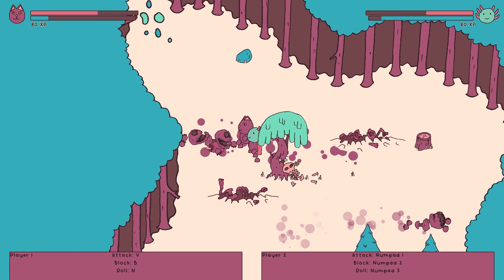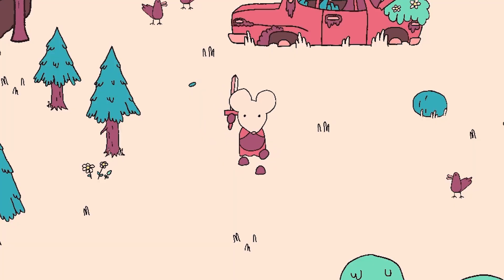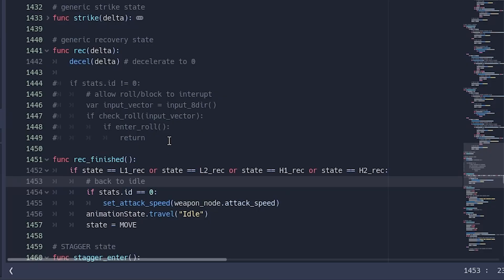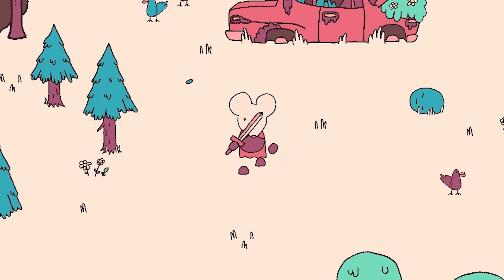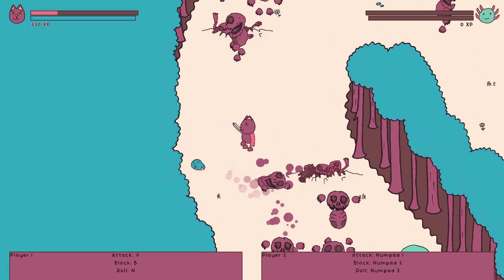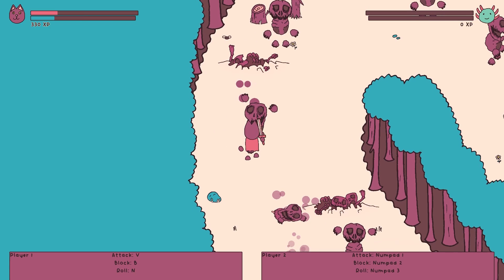I buffed your punch to make the first area before you get a sword less challenging. Previously you could not block or roll until your attack animation had finished. I tweaked this to allow the attack recovery animation to be skipped on a block or roll input, which both makes you more powerful and makes the controls feel more responsive. I replaced the bandits on the final area with easier ghouls, but don't worry we'll be finding a new home for them soon.